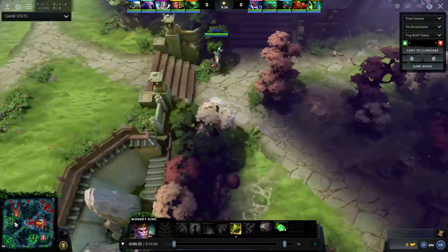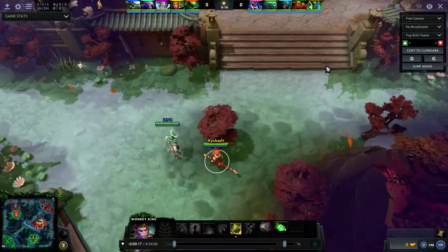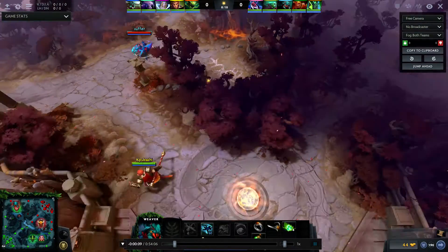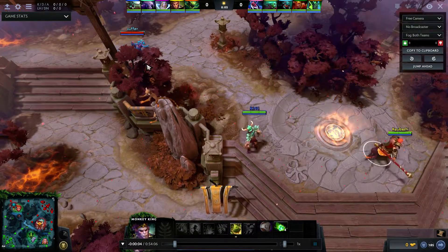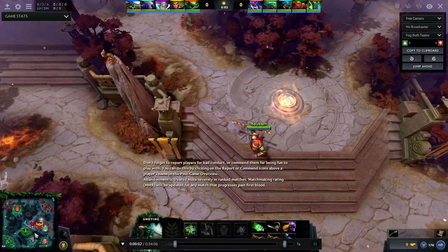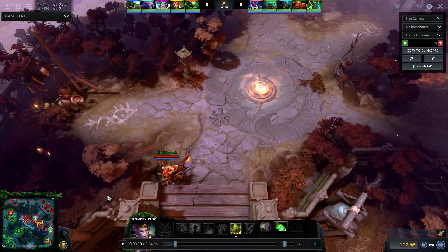I basically asked the Undying to come with me, though he's kind of slow out. Normally I like to get up here quicker, but I want to contest this rune because you might as well with Monkey King — especially Undying — these are two really good early fighters. We'll end up getting three runes because Undying's going to go down and get this. For some reason they were all here, which is just kind of weird.